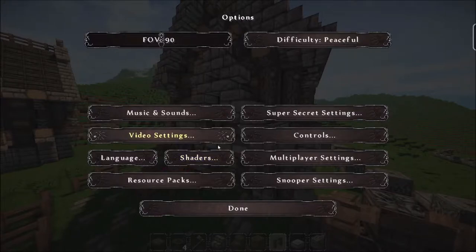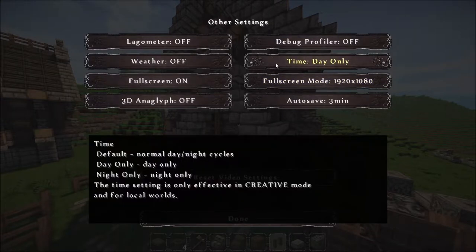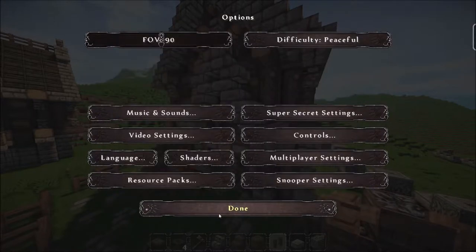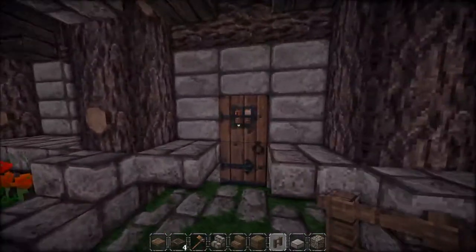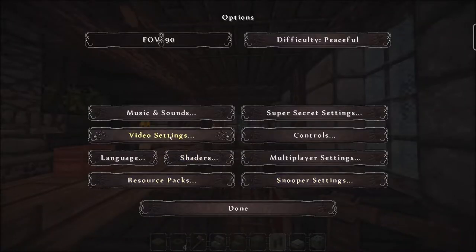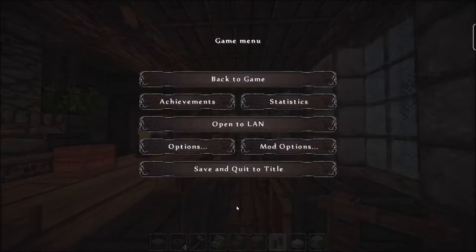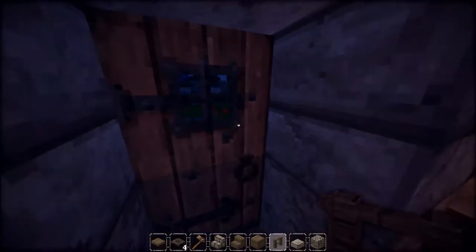Let's switch over to nighttime. I'm not sure if this is in the default settings but with Optifine you get the ability to change it to nighttime only or daytime only, which is really helpful instead of having to put in commands to switch the time all the time. So we go to video settings, then 'other,' and switch it to nighttime only — there we go.